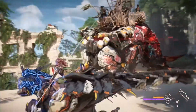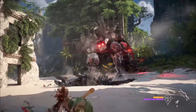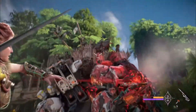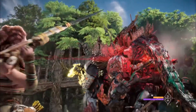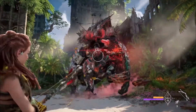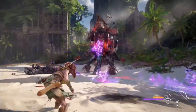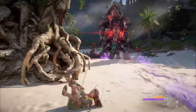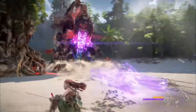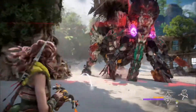Here we get to see Aloy fight a giant machine elephant, as you do — and it's got cannons on the side. She gets to use this new weapon that really blows things off; it's like throwing little exploding javelins. It's very cool. They show off a couple of new weapons inside this trailer, and this is a really fun one. It also looks like a fun enemy to fight. I love when you blast pieces off the machines and get to use them against them, which we do get to see here as well.